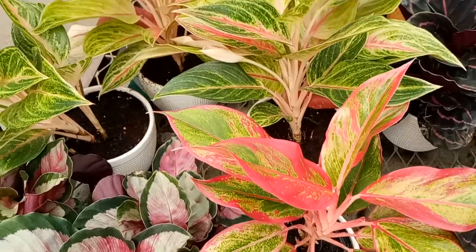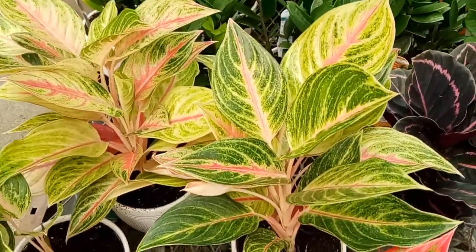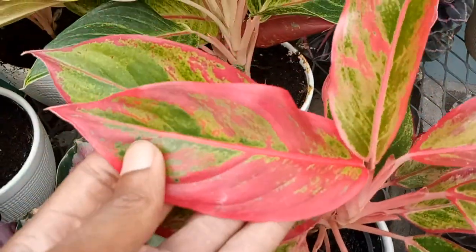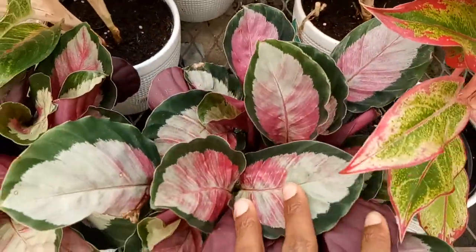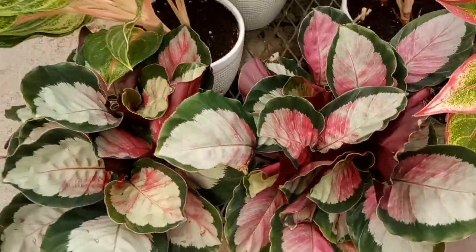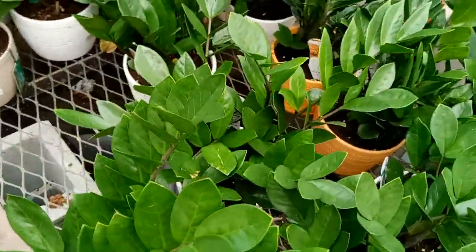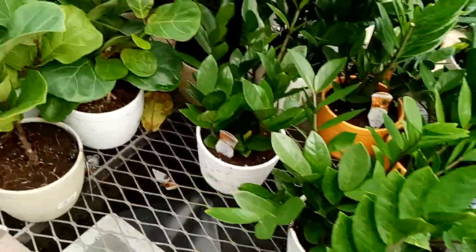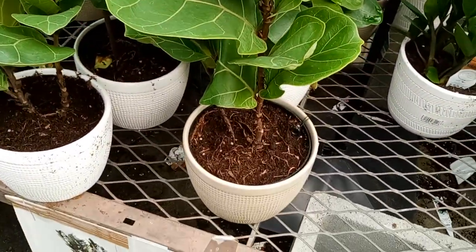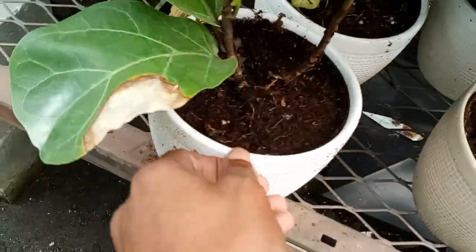Right next to that we have some Agalimas — kudos to the people who actually collect these. Nice foliage. This could be the Rosapictus, don't quote me on this, but it's a Calathea, $20. We have some regular ZZs as well for $20, and we have a little Fiddle for $20 — cost of farm pot.